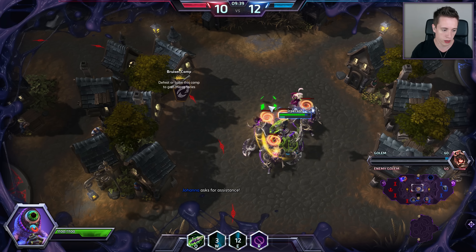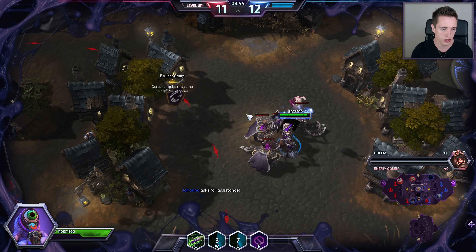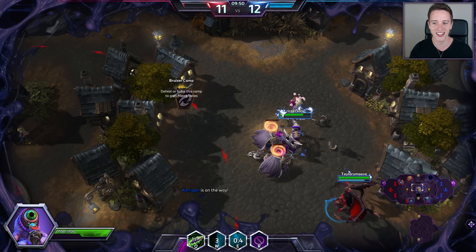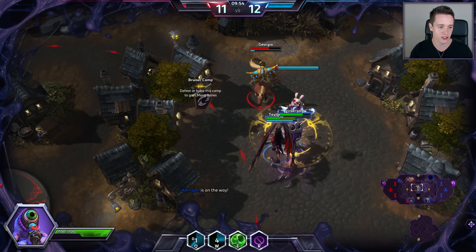Right now I'm in the top lane once more, trying to figure out who I want to go on. It's going quite well. Hero damage-wise, it's actually funny how you can top the damage even though there's a Kerrigan and a Tigris on your team. Usually you definitely don't see these sort of scenarios. It's all about the positioning.